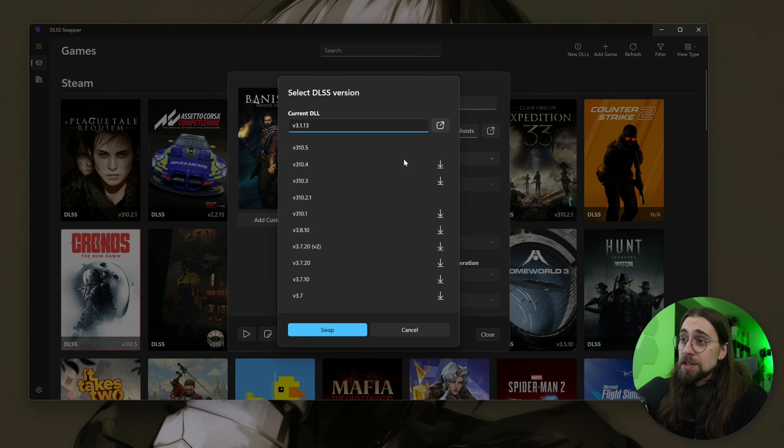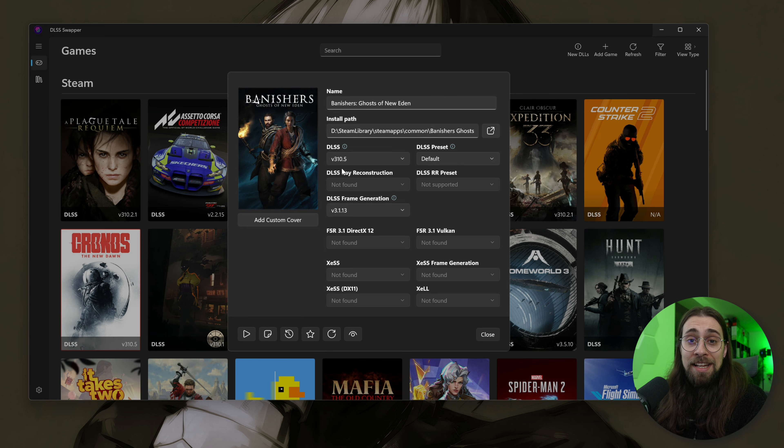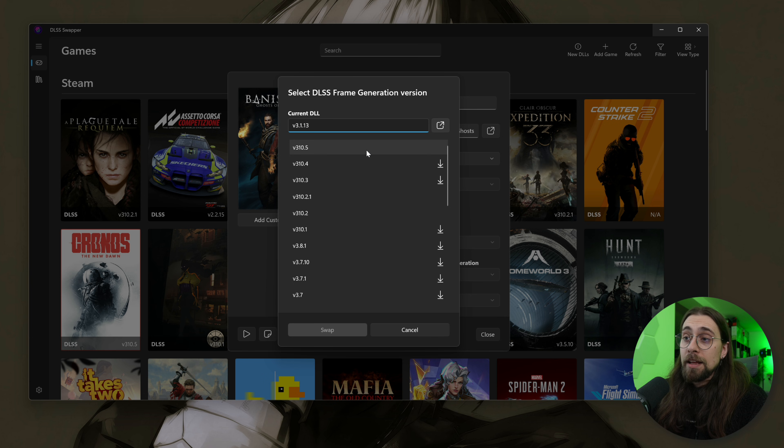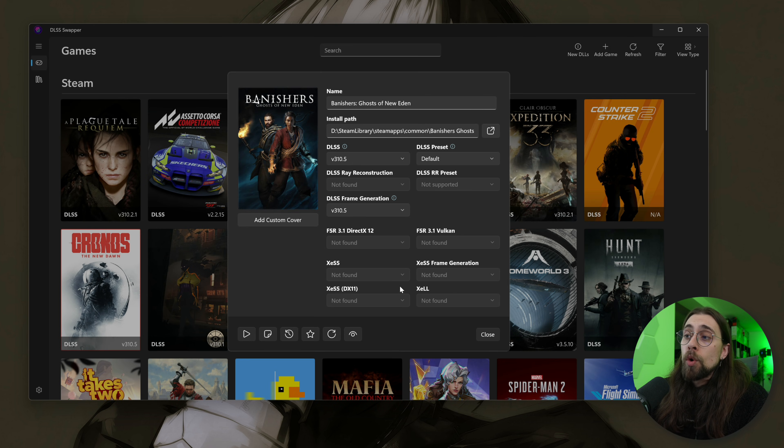With a simple click you can upgrade to the latest DLSS version 310.5, which includes DLSS 4.5. Then go to the presets: choose preset K for DLSS 4, preset M for DLSS 4.5, or preset L for DLSS 4.5 at really low render resolutions like ultra performance mode. You can also do the same for frame generation, and update FSR and XeSS in the same tool.